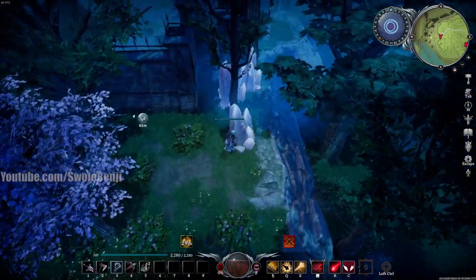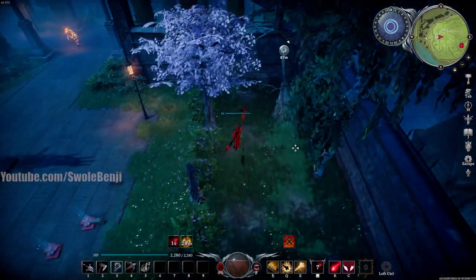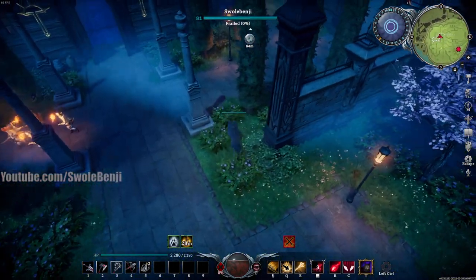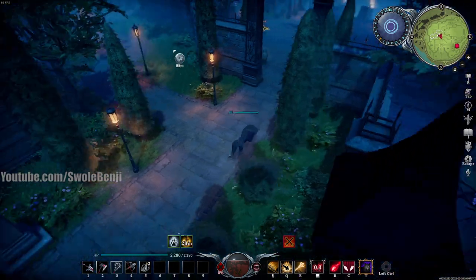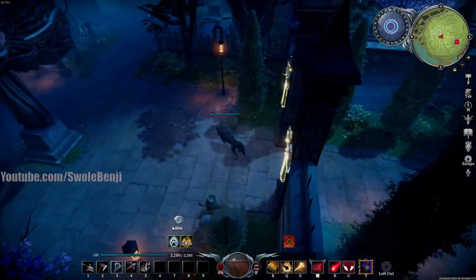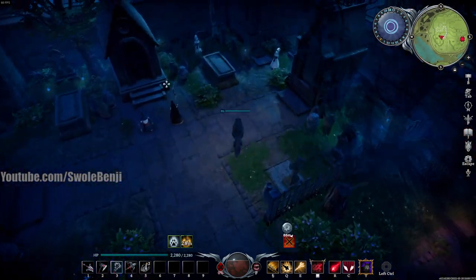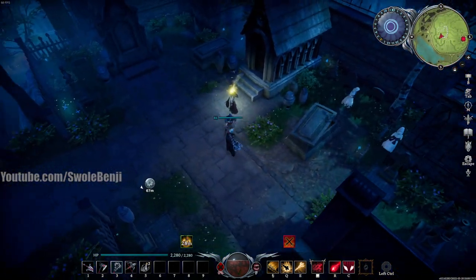Just run through the area getting everything that you want. I should be using wolf form since it's a lot faster, but you get the idea. This area is completely the top of the list for scourge stone farming. Look at this — two containers here, and there's 10 scourge stone in that one.